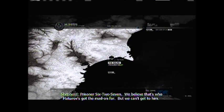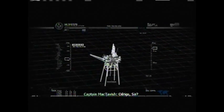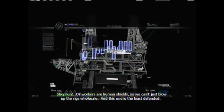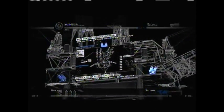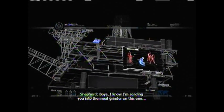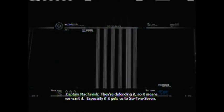Prisoner 627 — we believe that's who Makarov's got the mad on for, but we can't get to him. Oil rigs. Russians are using them as SAM sites. Oil workers are human shields, so we can't just blow up the rigs wholesale. This one is the least defended. Boys, I know I'm sending you into the meat grinder, but if it gets us to 627, it's worth it.